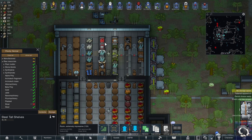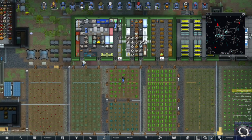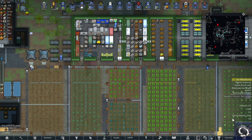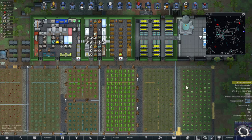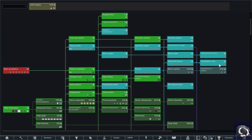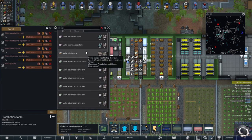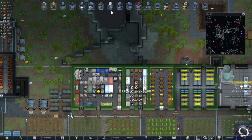Okay, good to go. Let's use this and get a trade caravan to come in. Burning through the remainder of the research — we've got pretty much everything done. We're using bionic spines. I wanted to get exoskeleton suits as well.